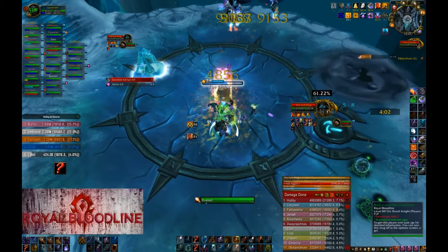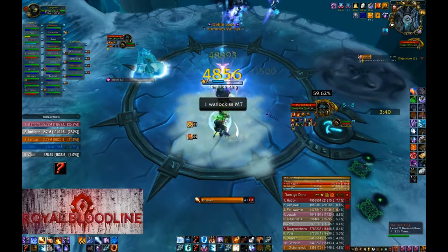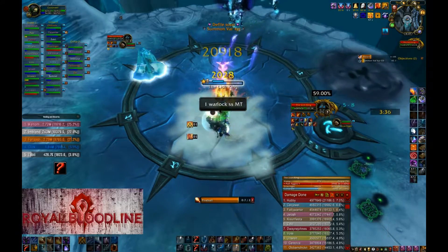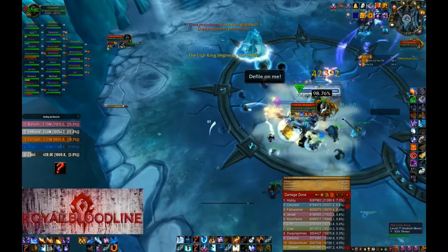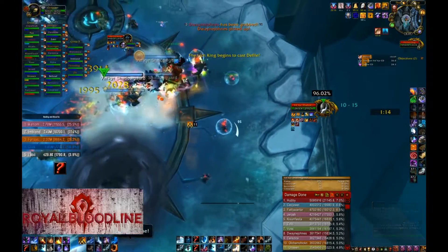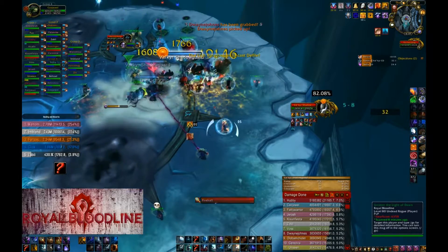Before Valkyrs are about to be summoned, you want to stack with the rest of the raid as close as possible to the Lich King. After you see Valkyrs move to the side — left or right — you don't want to be in their direction of movement, because the fire may be cast on you.